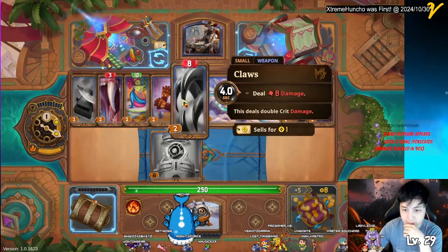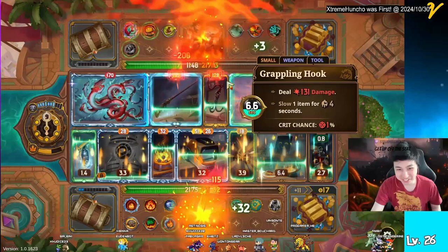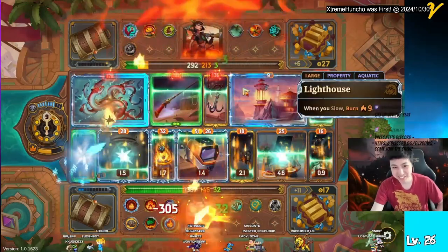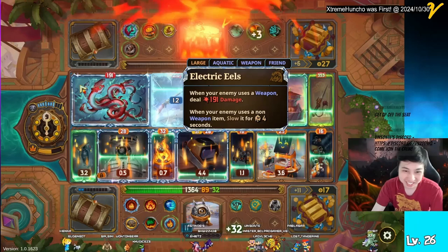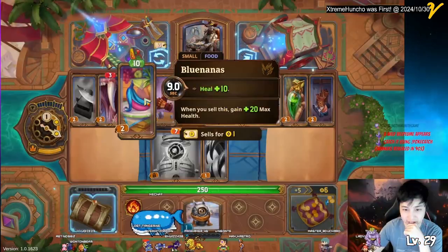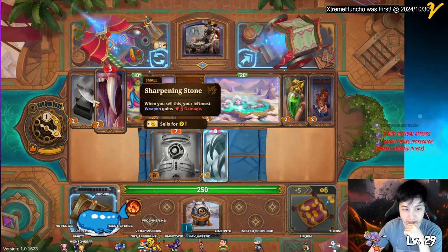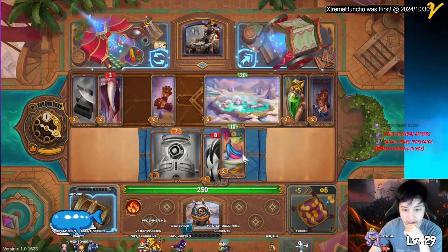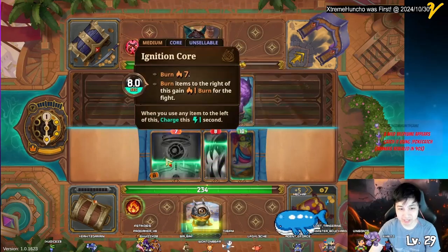The way burn works is that it goes down by one every time, so you get less burn, but every time it goes down by one you also take that full damage. So let's say you have 200 burn — you take 200, the next turn you take 199, then 198, and so on. Since it's a slow start, I decided to get some claws and a banana to help out. Even with the misplacement of the core, I still destroyed this wolf with the power of the sandstorm.